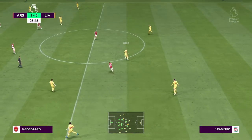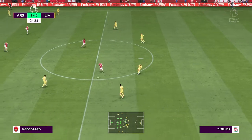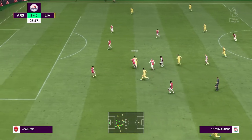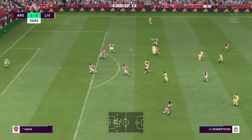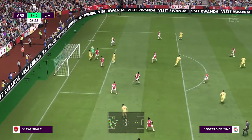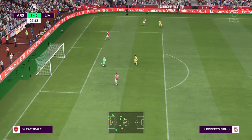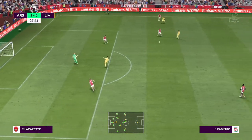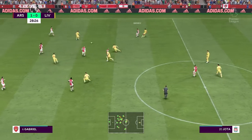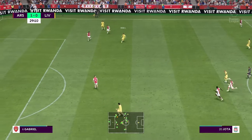Virgil van Dijk. Matip. It's with Fabinho. Milner — showing good patience, using his strength to shield the ball. Well, that ball looks promising. Crossed towards Roberto Firmino at the back post — well, the keeper wasn't fooled by it at all. And intercepted it — oh, he's given it away inexplicably.